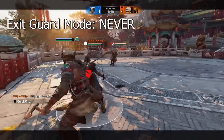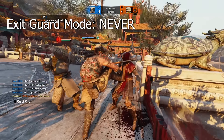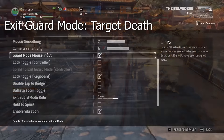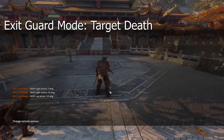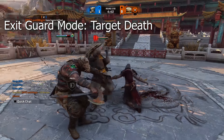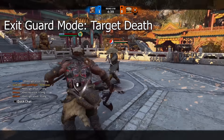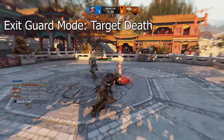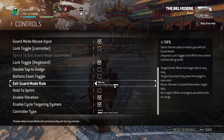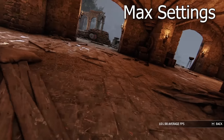Exit guard rule — many of you don't even know about this setting, but it is crucial and gives you an instant in-game advantage. With it enabled, the game will not automatically unlock you during executions. This matters because when interrupted out of an execution, without this setting enabled, the opponent can do a max out-of-lock punish — essentially free damage of up to three heavies in Orochi's case. To enable it, go to Controls, scroll down to 'Exit Guard Rule,' and choose 'Never.'